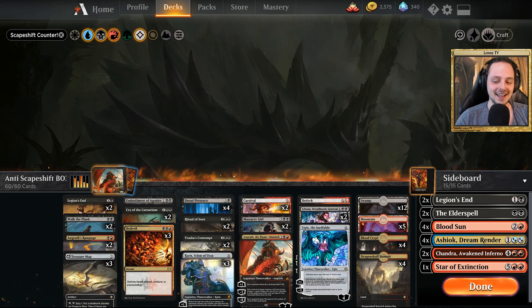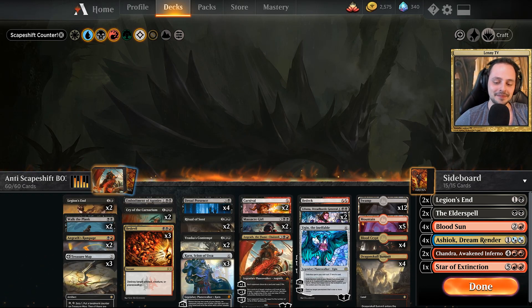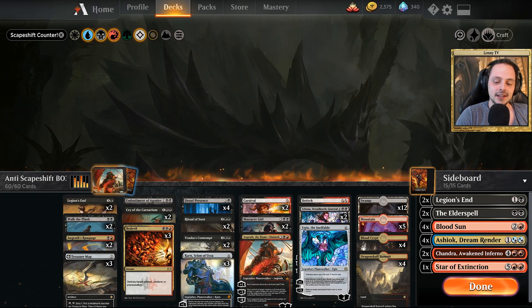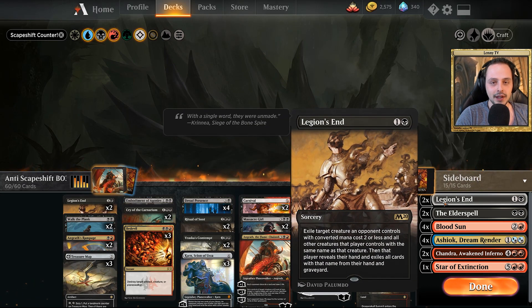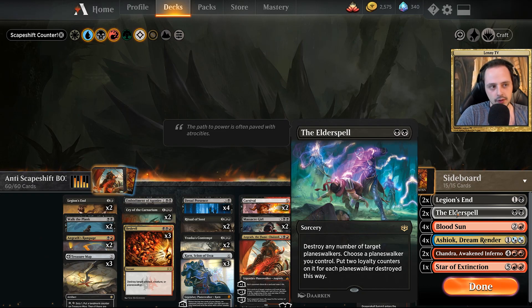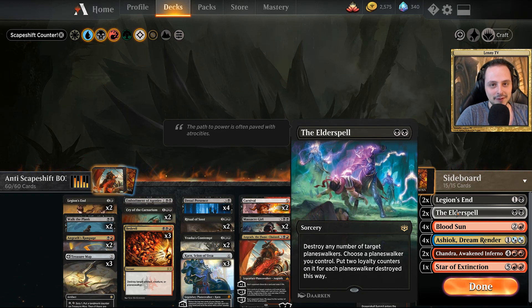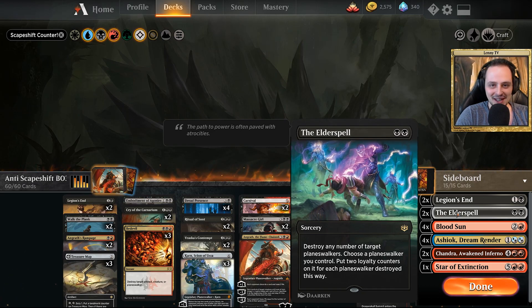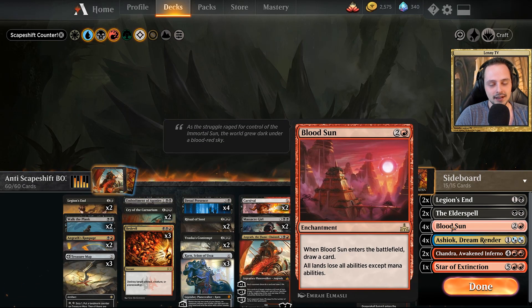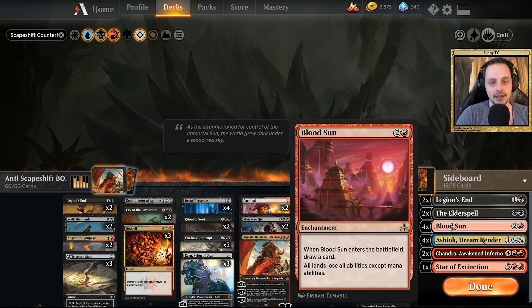I listened and included some new cards — I modified the deck list, and this is the deck I came up with. Let's take a look at the sideboard together. We have two more Legions End, two Elder Spell in case we face up against Esper or some planeswalker control list. All of the following cards are here to counter Scapeshift. We have four Blood Sun, and Blood Sun is really shutting Scapeshift down completely, with the opponent needing to play the fairy to bounce this one.